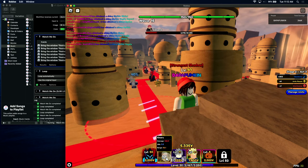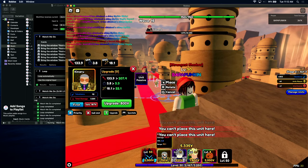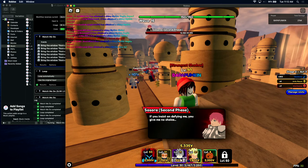The boss is going into phase two and he spawns puppets in phase two, which can be annoying, but when you have a lot of characters you're fine.